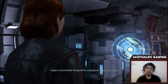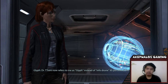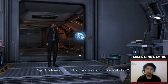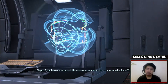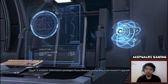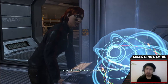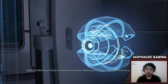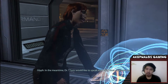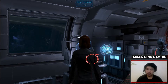Commander Shepard, it's a pleasure to see you again. I'm the drone from the Shadow Broker ship — Dr. T'Soni now refers to me as Glyph instead of 'Info Drone' 95% of the time. If you have a moment, I'd like to draw your attention to a terminal in her office — it analyzes information packages. If you find any useful data I can research upgrades for you. What should I be looking for? I'll inform you when you find relevant data. Dr. T'Soni would like to speak with you. Have a pleasant day. Alright, so I guess we're going to speak to Liara.